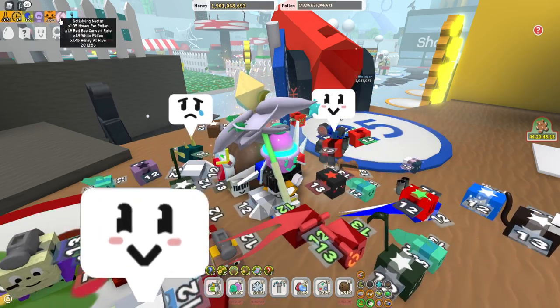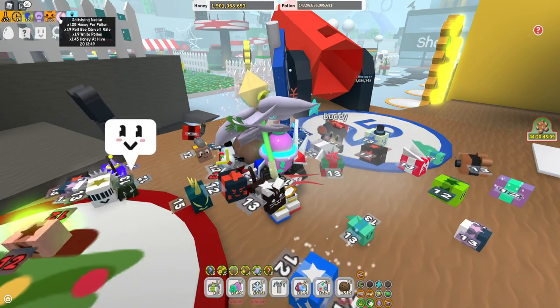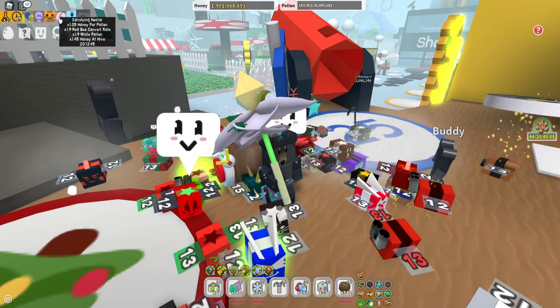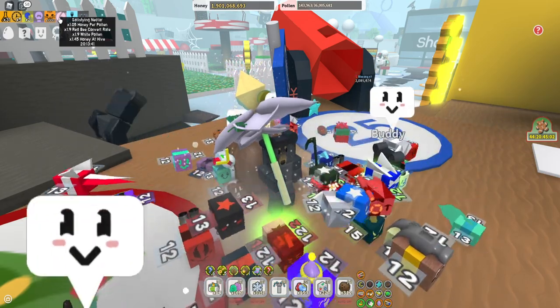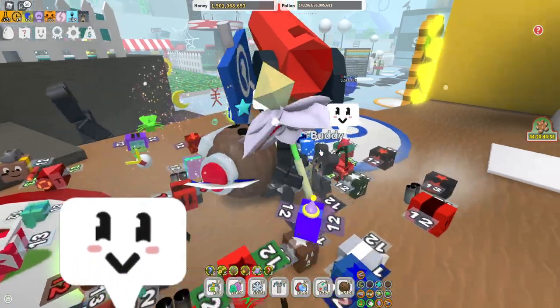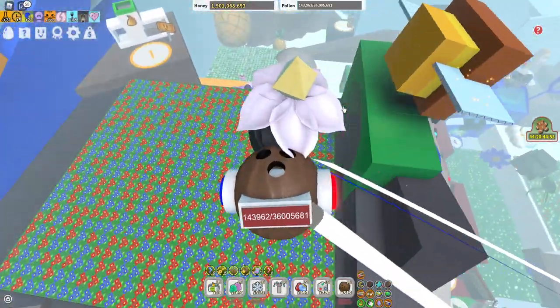Getting satisfying nectar is really important. Check out the boost you have here — that's the red bee convert rate. You have times 1.9 white pollen. That's actually so good. Times 145 honey at hive. But you need the white pollen boost, and it can only be given by the satisfying nectar. So that's really good.